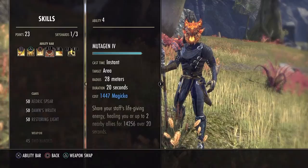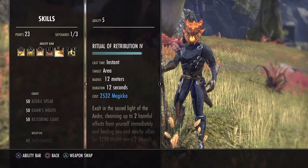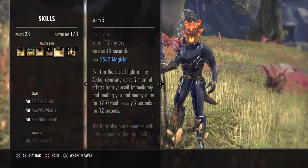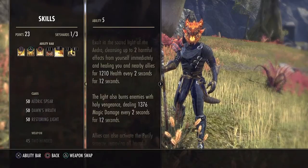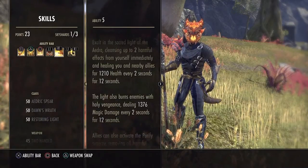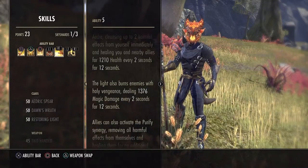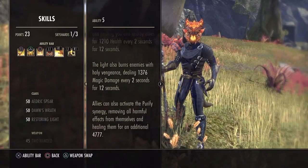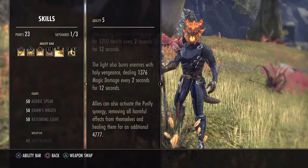We go with Mutagen for a heal over time. And this skill — Extended Ritual — is a must-have for Templars. You put this down and not only are you cleansing effects from yourself, if your allies activate purify they're cleansing negative effects from themselves and getting that big 1200 heal. But also you're burning enemies for 1300 magic damage every 2 seconds for 12 seconds.